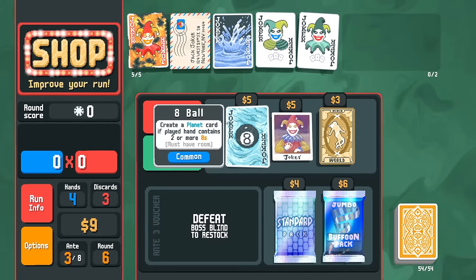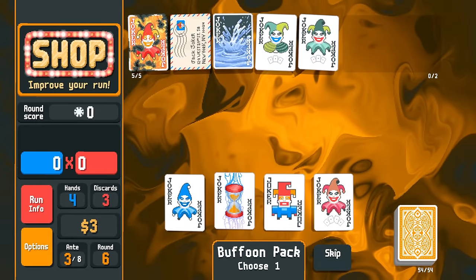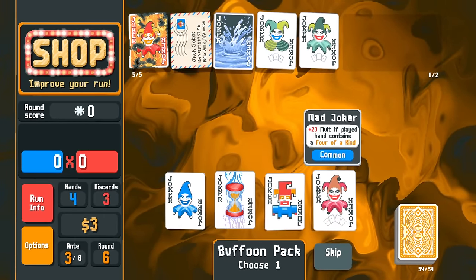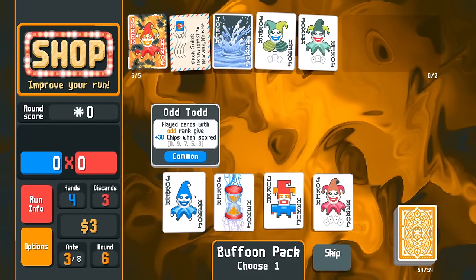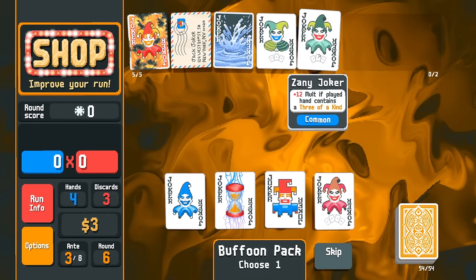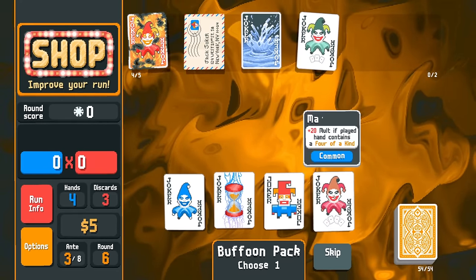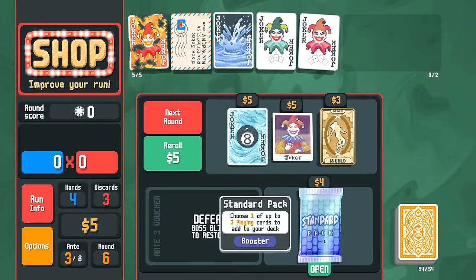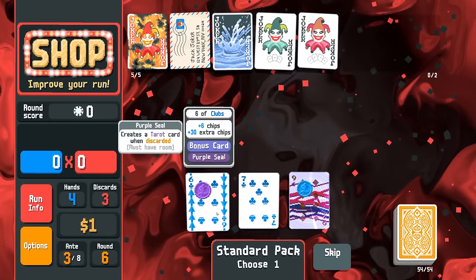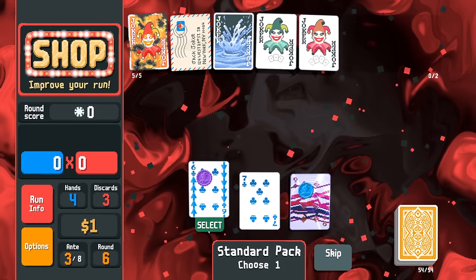Looking at the jokers: Jumbo Buffoon, not great. Mad Joker gives plus 20 multi for four of a kind. Odd Todd gives 30 chips. We can really go hard on the multi if we play quads — let's do that and open a Standard pack. I like purple seals because they let us get rid of a card without being penalized for holding on to it.